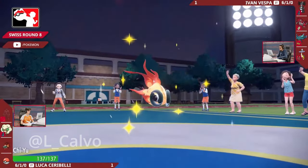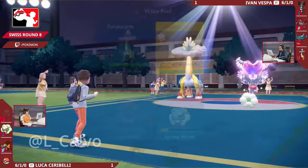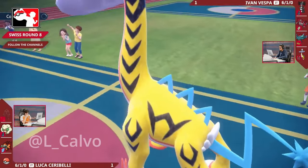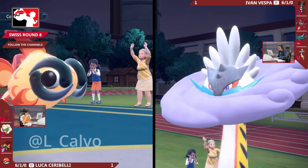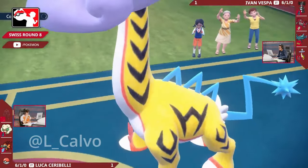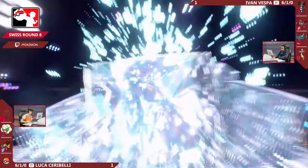Chi-Yu coming in is going to be able to outspeed the Flutter Mane once again and threaten with just Heatwave KOs. The Whimsicott is taking a load of damage and is going to be in range of the Thunderclap, so you need to be careful about going for Moonblast - especially next to Chi-Yu, that would definitely put it in range of the Thunderclap. Probably just going safe here for the Light Screen, which would help a lot against the opposing Raging Bolts, and then the Chi-Yu can clean up that Flutter Mane quite easily, especially with the Tailwind set up. It's got that Choice Scarf for added speed. As long as the Heatwave connects it is going to be enough to pick up the Flutter Mane, do some decent chip to the Raging Bolts, and that Light Screen will allow the Whimsicott to stick around.